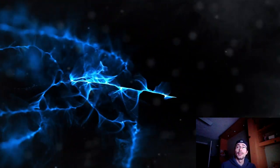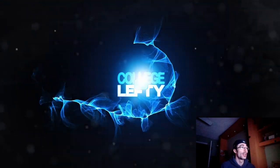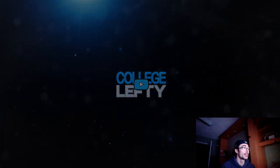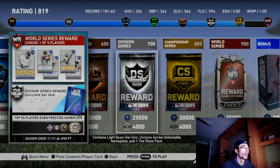Hey everyone, College Lefty here, and in this video I'm going to be going over 10 tips on how to make it into the World Series Division in MLB The Show 19. The very first thing I need to bring up is: have you been able to make it to 700 rating in the Division Series? Once you've done that consistently, you're pretty much ready to make the next step towards Championship Series and World Series. All games up until World Series will be on Hall of Fame difficulty depending on your opponent's rating.